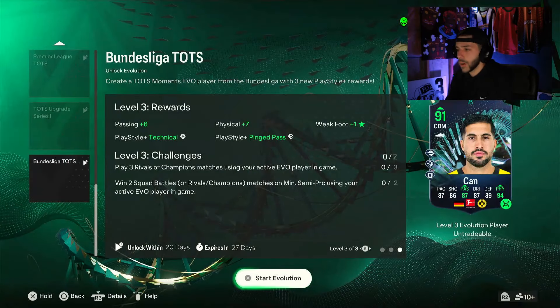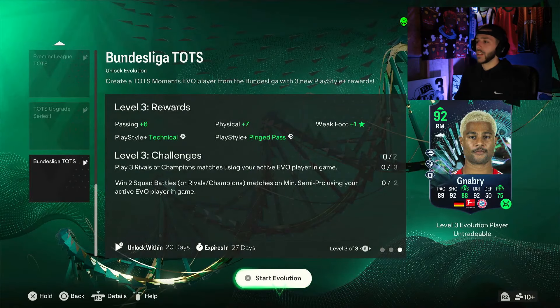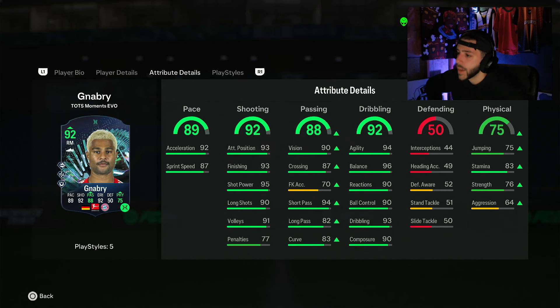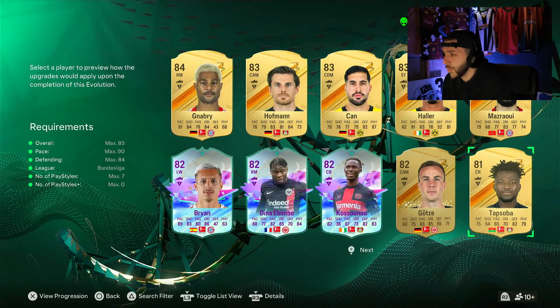For cards already in your squad, Emery Channel looks really nice — 94 physical, kind of looks like a Moments card already with those stats. Defensive stats look nice, pace is pretty good. Then Nabry: pace is a bit low, 92 rated with shooting and dribbling at 92, but pace is only 89. If you're an Arsenal or Bayern fan or love German players, the dribbling is nice — maybe usable on the wing or as a striker.